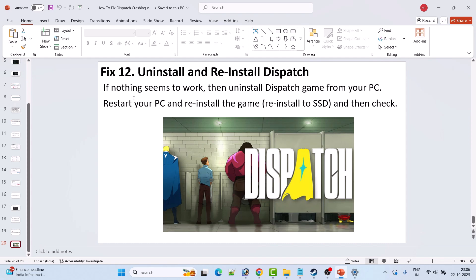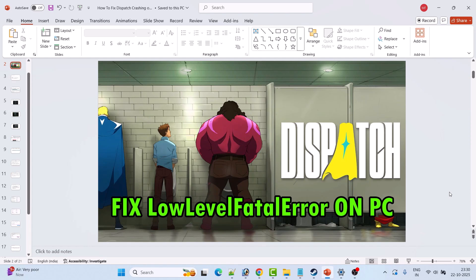Fix 12: if nothing seems to work, uninstall the Dispatch game from your PC, restart your PC, then reinstall the game — you can reinstall it to an SSD or another external drive. Launch the game and check if your problem is solved. Hopefully, by following these fixes you can easily solve the Dispatch game low-level fatal error or fatal error on PC.